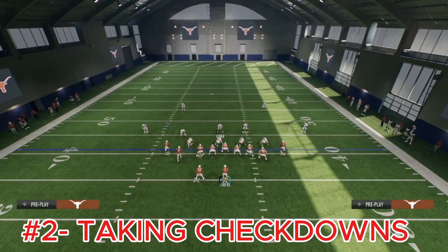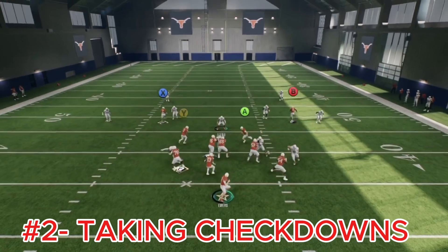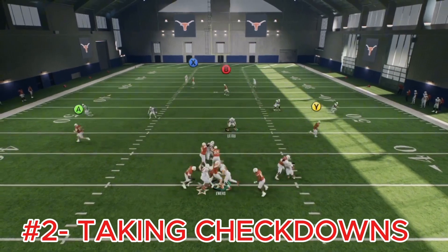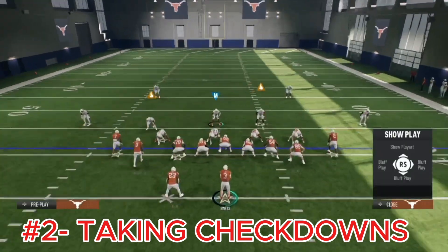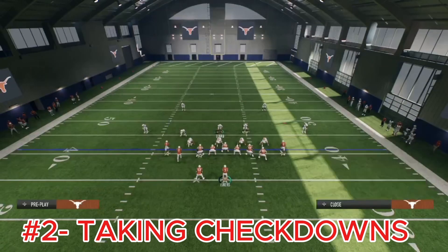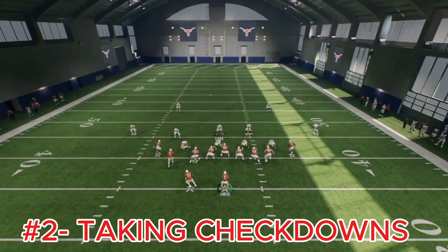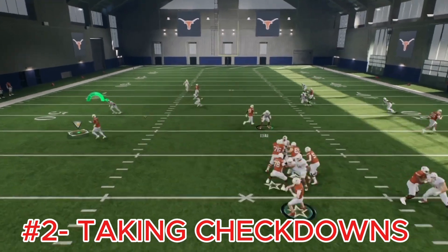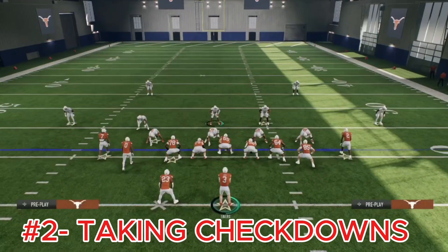You don't have to overcomplicate things. Call a match combo, two drags, make a read — where is their user going? Go the other way and now you have another first down. Even taking five-yard running back angle routes or tight end out routes — discipline yourself. That's a four or five yard gain, but on first and ten you're staying within the chains and staying ahead of the sticks rather than playing behind them.